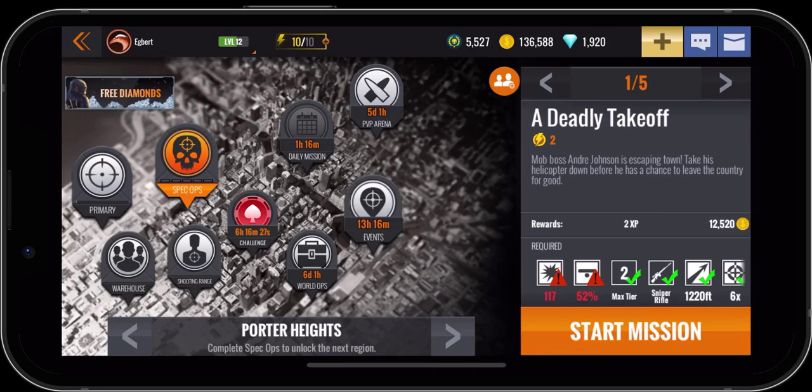Hello everyone, it's Egbert. Today we're going to do the Porter Heights. We're now in Porter Heights and we're going to look at the Spec Ops mission number one: A Deadly Takeoff.